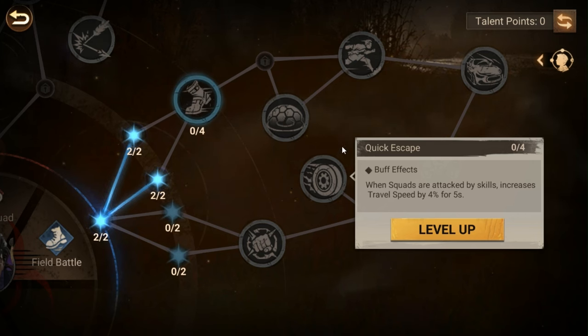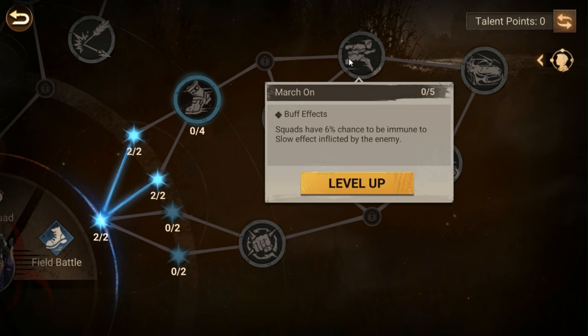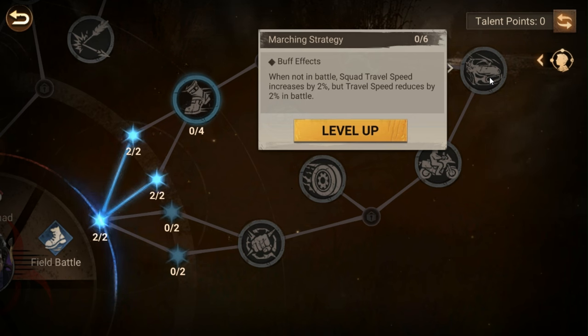The two percent counter damage isn't a lot, but when you're running you only deal counter damage when attacked. There's a node that increases travel speed by 16 percent for five seconds when squads are hit by a skill, so if they do get hit they run faster to get out of the way. Travel speed also increases by 15 percent for 10 seconds after leaving battle. Squads have about a 30 percent chance to be immune to slow effects inflicted by the enemy — there are a lot of heroes that can inflict slow, so avoiding it while being fast really helps. Reducing skill damage by 10 percent is always good too.